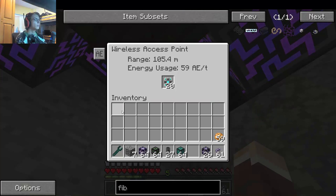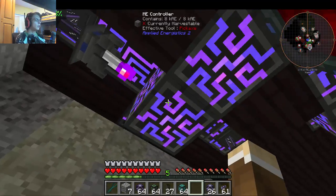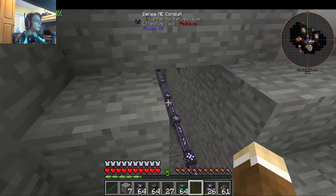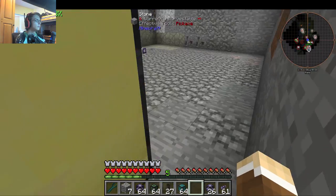I'm putting the wireless access point pretty close to the top, so it's using 59 AE per tick, which is not much. Wireless access point is back — yay!